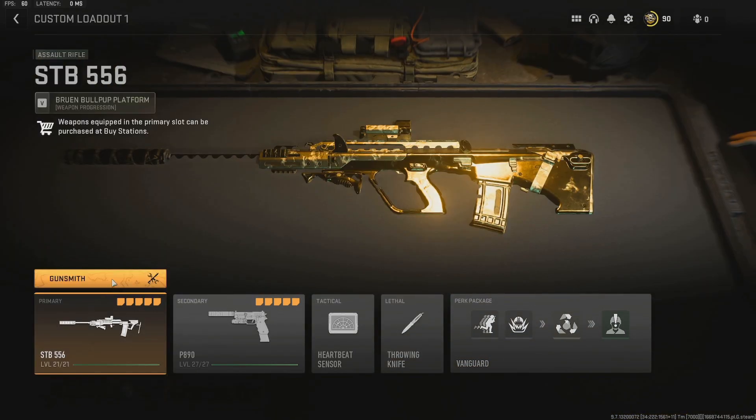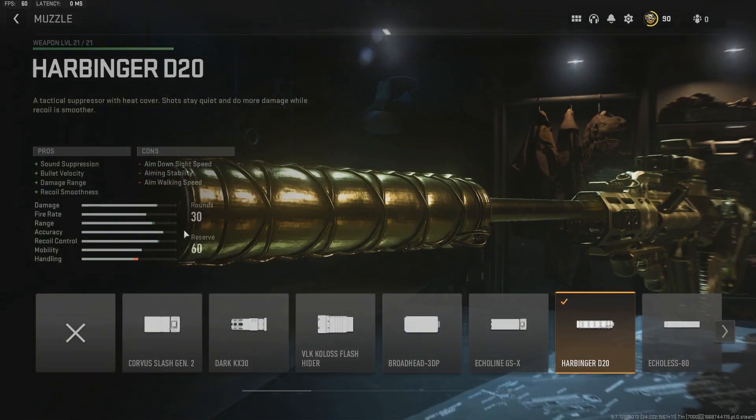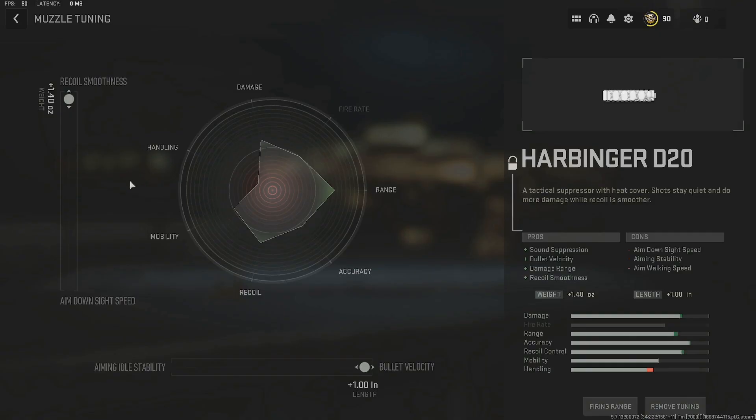Getting into the real meat and potatoes with the STB itself — first, I'm running the Harbinger D20 Suppressor. This gives you bullet velocity, damage range, and recoil smoothness. It will take away from ADS speed, but what doesn't in this game? I have it tuned for recoil smoothness and bullet velocity — I went all the way on both, but you can play around with the tuning as you like.